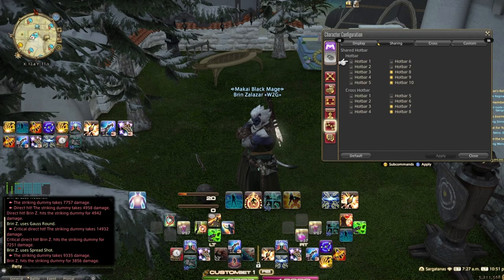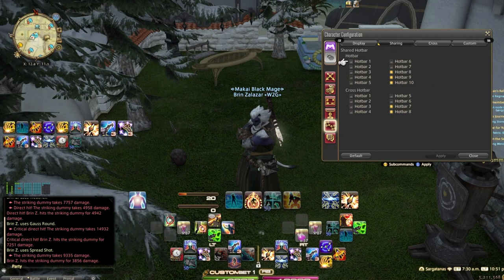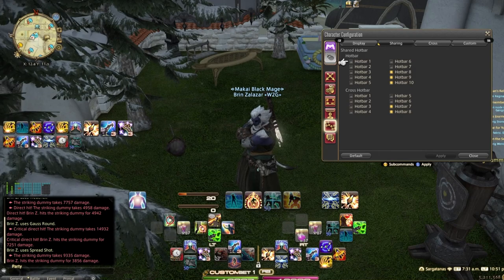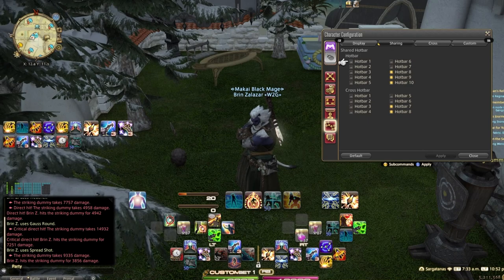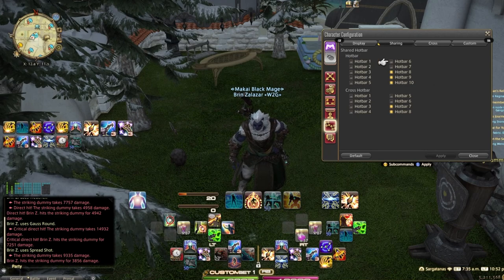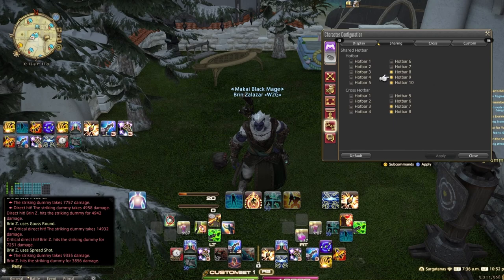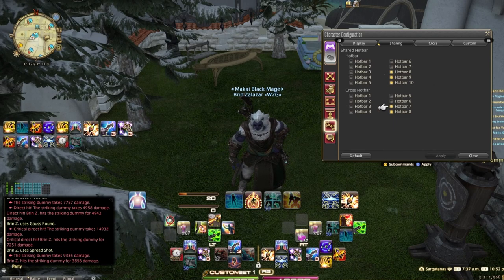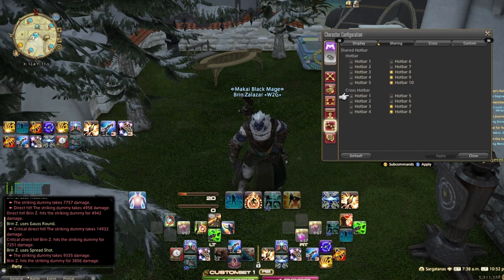Under the sharing tab, if unchecked, hotbars will be job or class specific. Some classes turn into jobs and have two different setups, so note that class and job won't share HUD layout. Hotbars 1 through 7 are not shared and are job-specific; hotbars 8, 9, and 10 are also specific. For the cross hotbar, I only use 7 and 8 for things shared across all jobs.